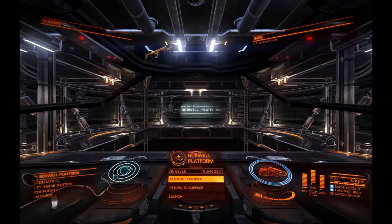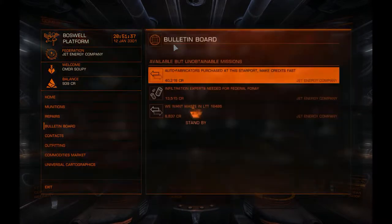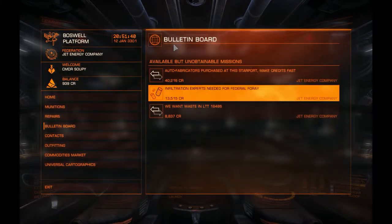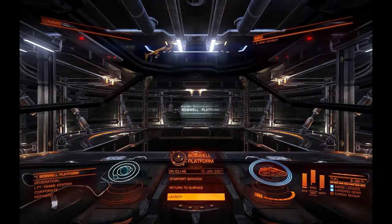I've left the starting station, traveled to this Boswell platform in what looks like the LTT 18486 system. I have no idea where that is, but my plan is to pick up some contracts — hopefully some I can run — and just go see what's out there, maybe explore and get some credits. But all the contracts are unobtainable, so this platform is probably useless to me.